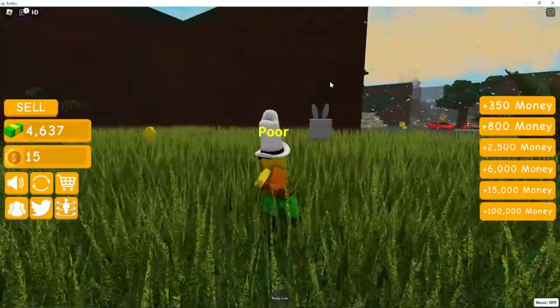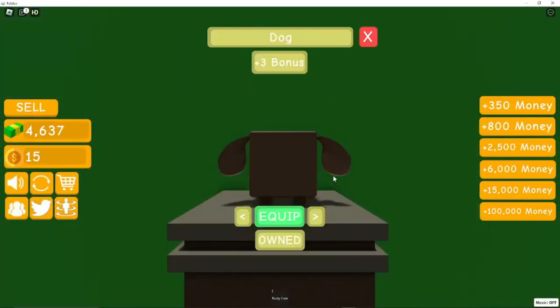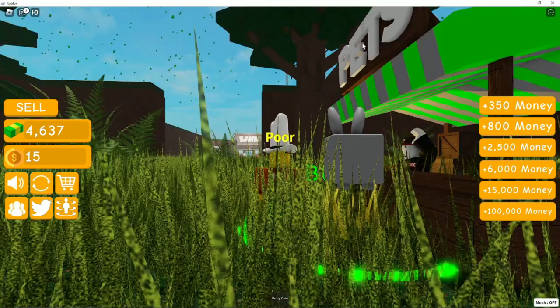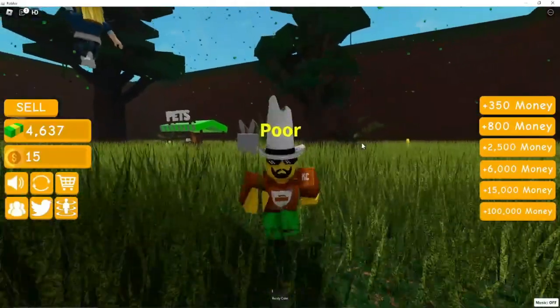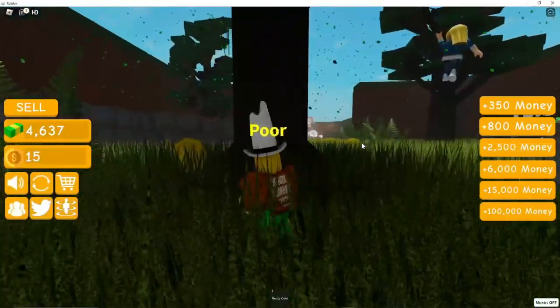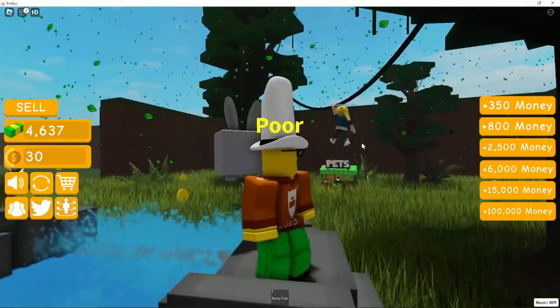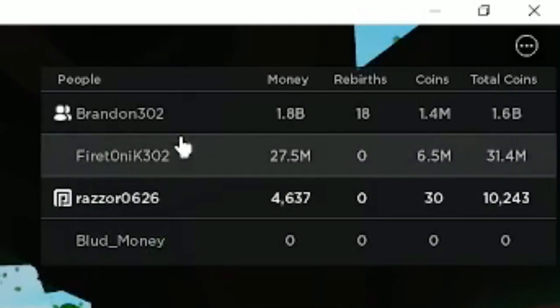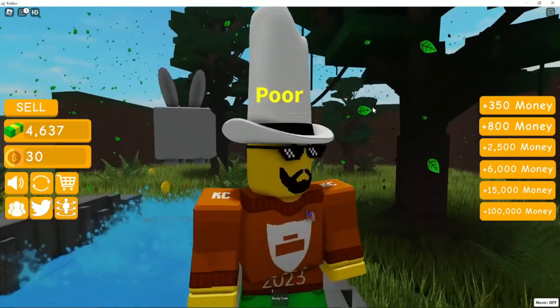As you get more money and unlock the first area, you can buy some pets. You can get a dog, a cat, and a bunny for example, and equip them. Getting pets is actually a good way of grinding coins and succeeding in this game. The owner of this game, super awesome Brandon302, told me that these pets are extremely OP.